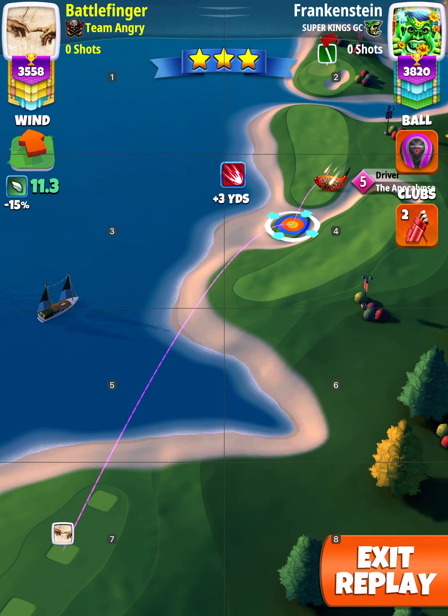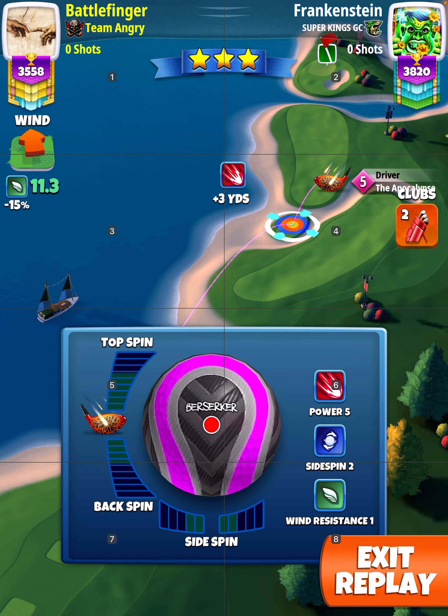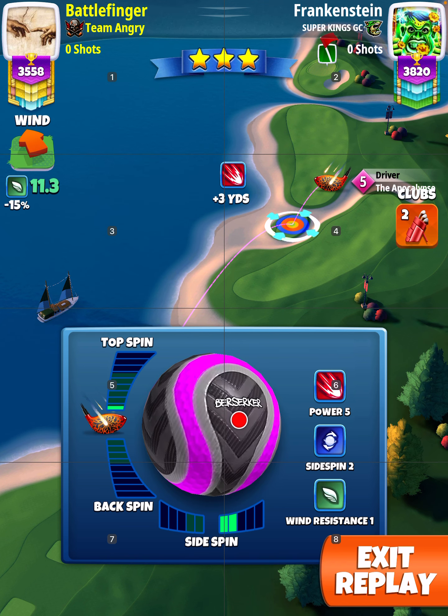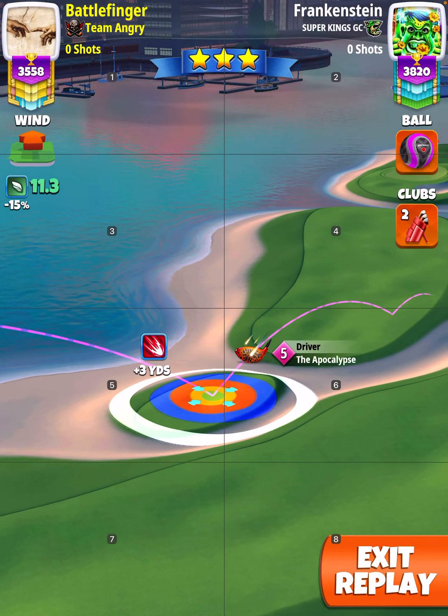Let's take a look at hole number seven. We really want wind over 10. If you get a wind under 10, most likely you're going to clip the rough and roll out before the green and have to play with a wedge. But that's no problem — it's going to be a very easy dead-on tailwind wedge.